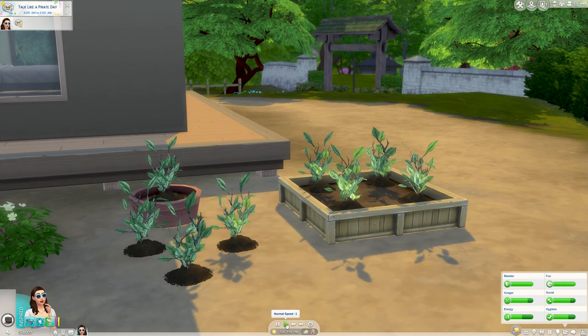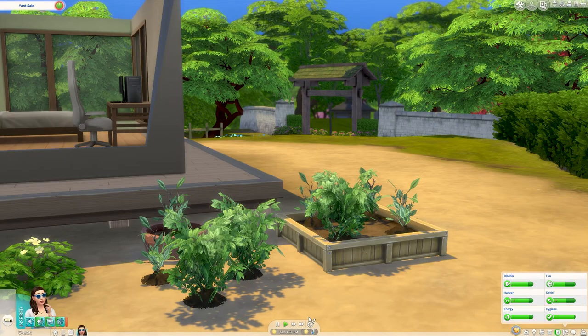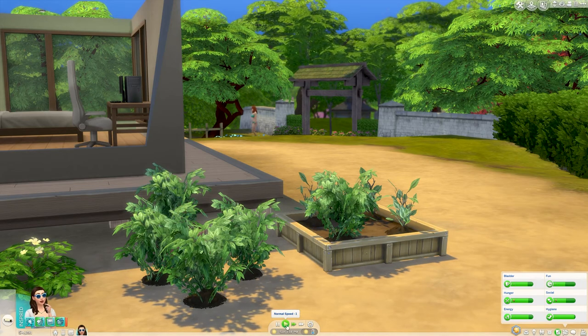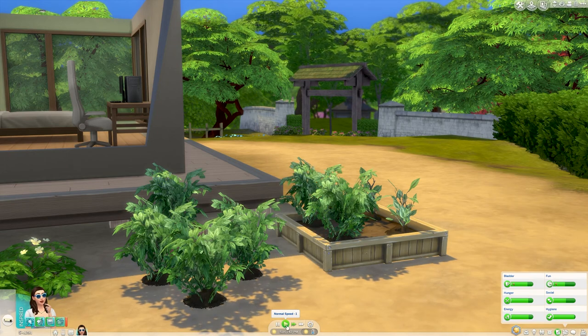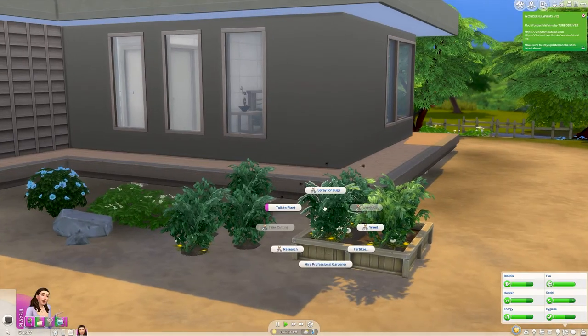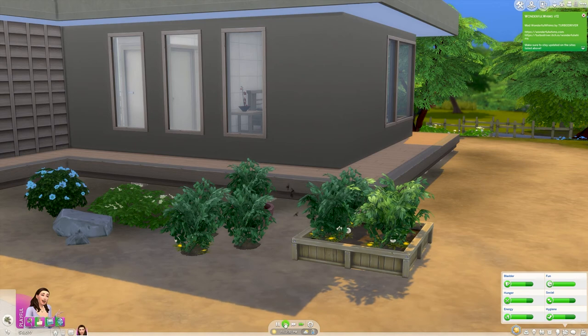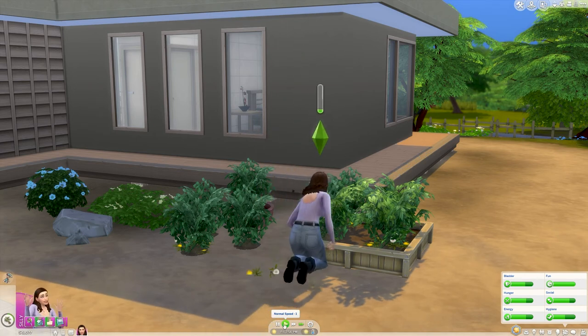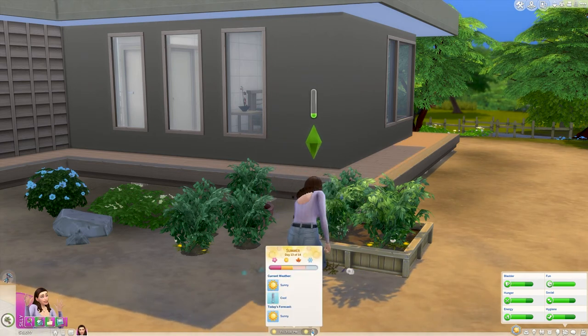Now all you can do is sit back and wait. Some harvestables take longer than others but a lot of the time it will normally be between a few sim days to about a week for them to fully grow and produce harvestables. Alongside watering you will also have to weed and spray your plants for bugs. If you don't do that there is a chance they will die, and dead plants are no use to us, so try and keep them alive.